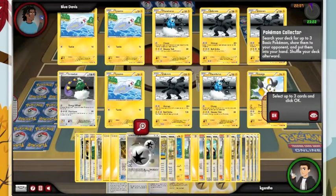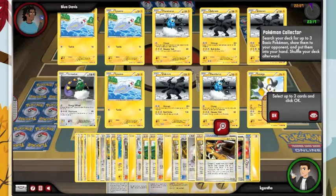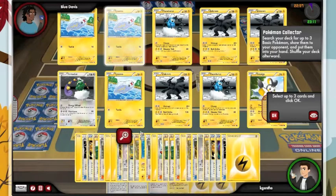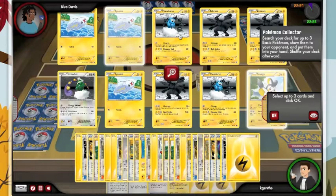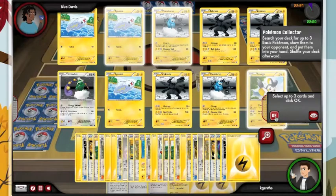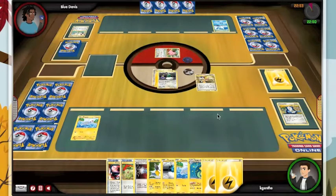I've got one Eel and one in my hand, so that means two of my Electrics are prized. He doesn't know that, but that's definitely annoying. I'm going to grab an Emolga just as a Free Retreater. The question is, do I want to go with Thundurus or Tornadus? I don't really think I need Zekrom at this point, so I'm just going to go Thundurus — there's no Weakness Advantage or anything like that in this game.